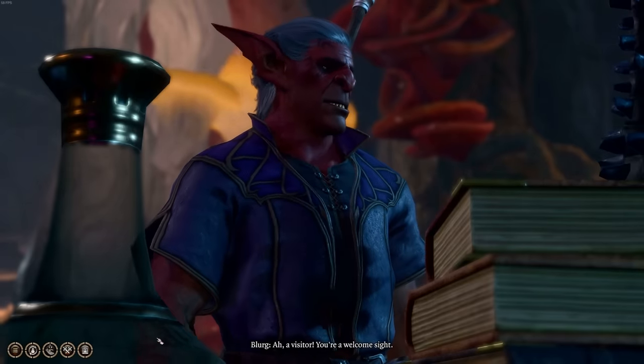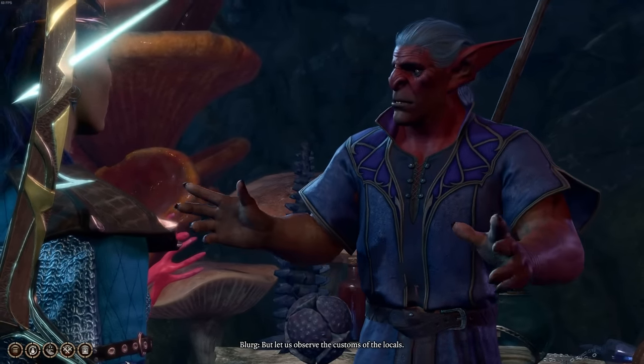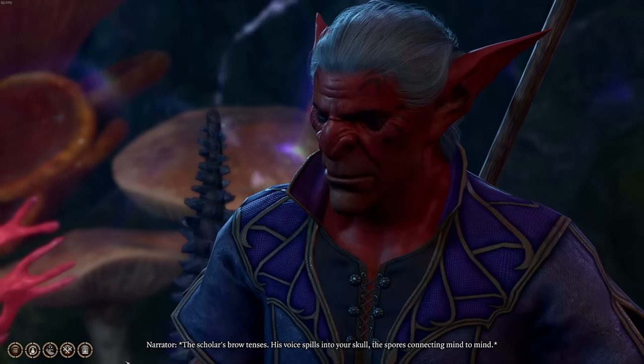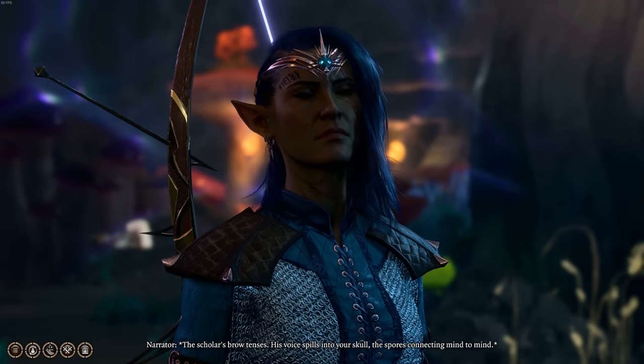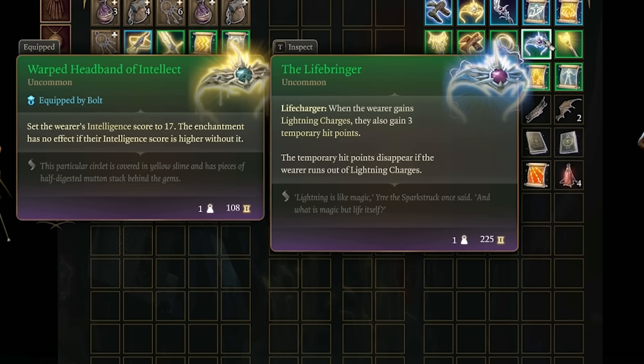Those are the three mandatory items for this build. However, if you want to lean further into lightning charges, there is a circlet you can buy at the Myconid Colony in the Underdark — sold by Blurg. Every time you gain a lightning charge, you'll receive three temporary hit points. This doesn't stack — it's always three — but it will reduce chip damage over the course of a fight. There will definitely be better options later in the game.